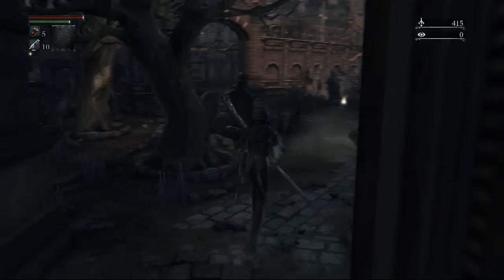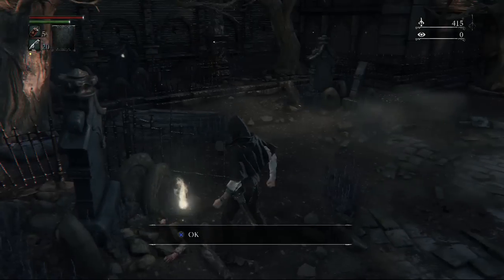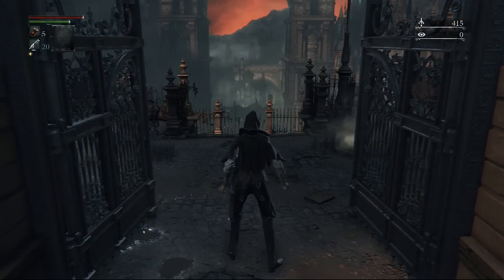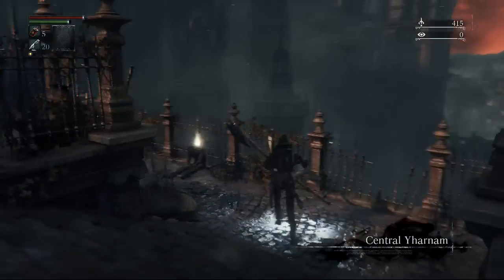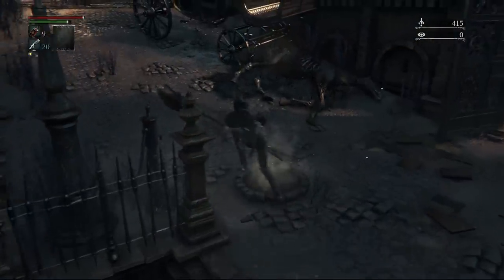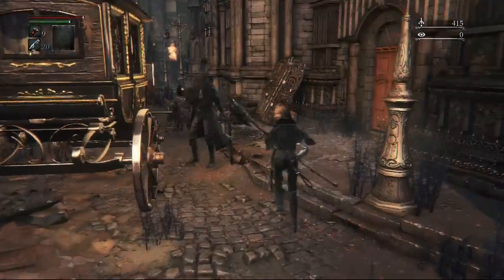We picked up our first item straight after the first enemy to the left - not hidden at all. Just like this second item here, which is some quicksilver bullets in plain sight in this courtyard. Now we are going to enter Central Yharnam, which this video is all about. It's quite a big place actually - I didn't expect the first area in the game to be so complex. It took me a few hours to figure it all out.